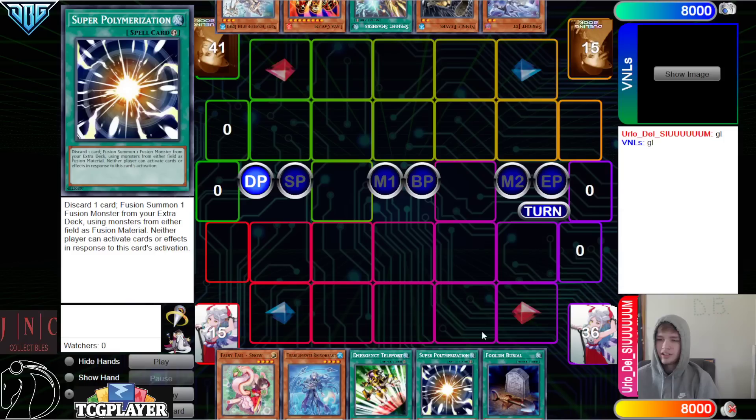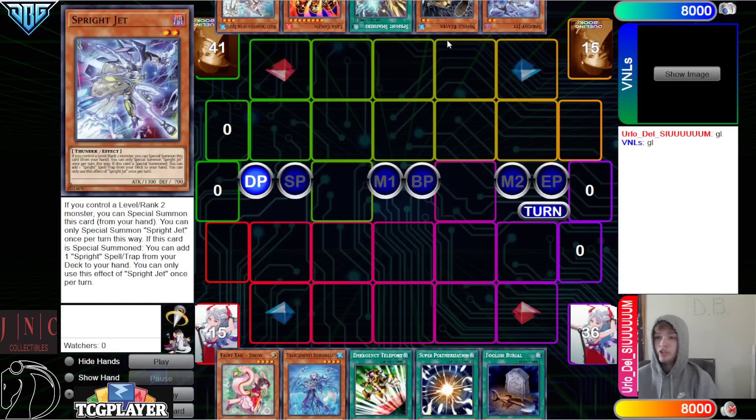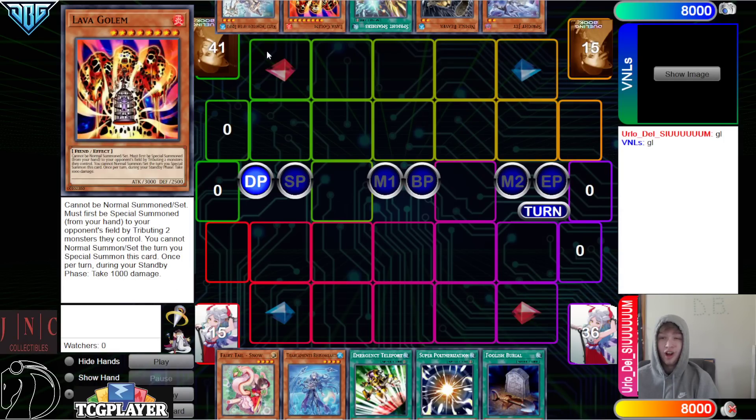We have Snow, Rhino Heart, E-Telly, Super, Poly, Foolish. They have Jet, Beaver, Smashers, Lava Golem, Temple. Main deck Lava Golem — you are insane.